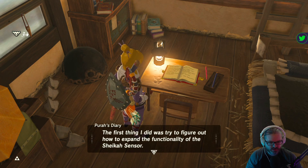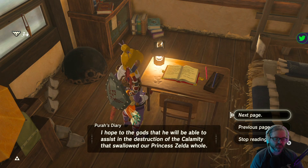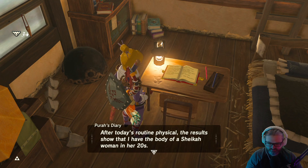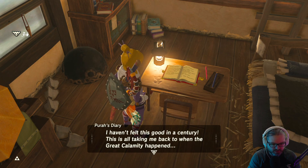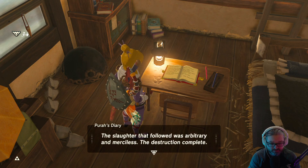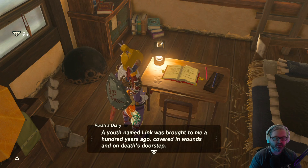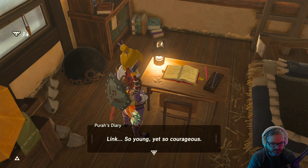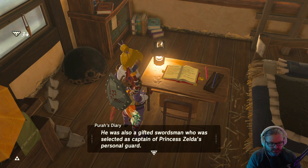I was around 80 years old when the expansion of the Sheikah sensor was completed. I intend to bequeath this tech to our sleeping hero, in the hope that he will be able to assist in the destruction of the calamity. Day four: after today's physical, results show I have the body of a Sheikah woman in her 20s — I've felt this good in a century. Ganon had been dormant for 10,000 years. The slaughter that followed was arbitrary and merciless. We lost Hyrule Castle, Princess Zelda. But perhaps not everything was lost — a youth named Link was brought to me, covered in wounds and on death's door.